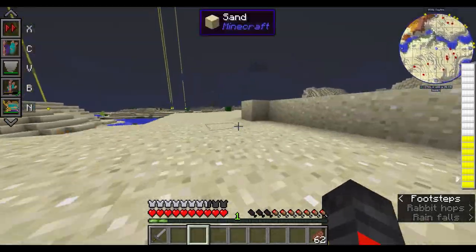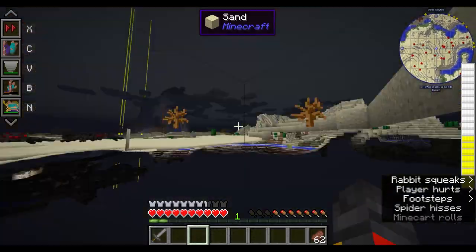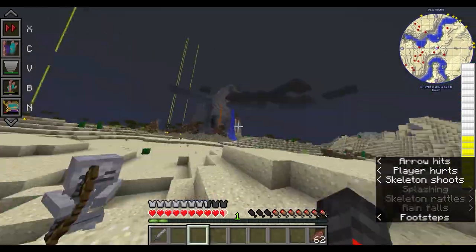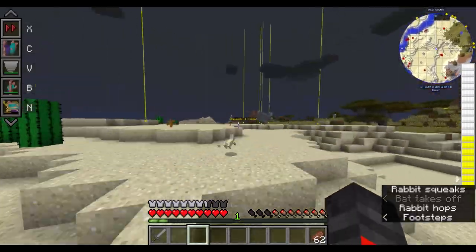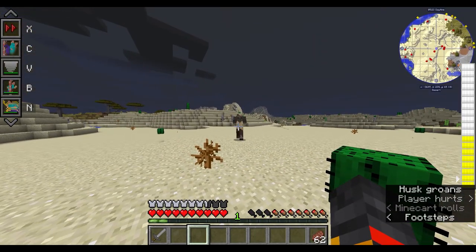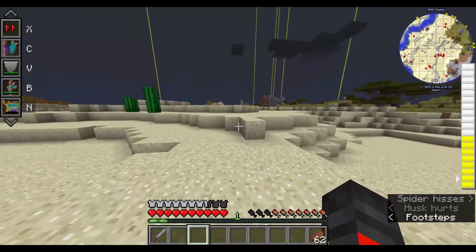Next is N for lightning throwing. I tried this and it didn't seem to work at first, but let me recharge it — actually it does work, it just doesn't show a visible effect. That's pretty cool.